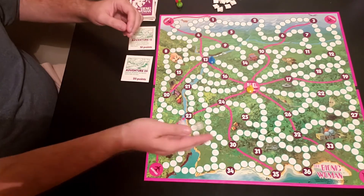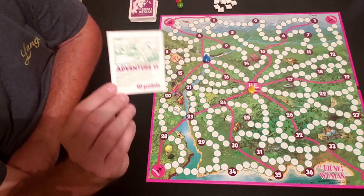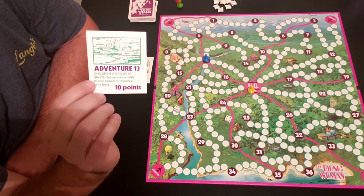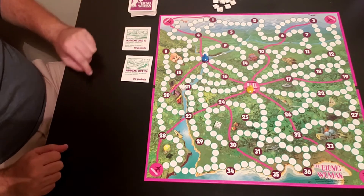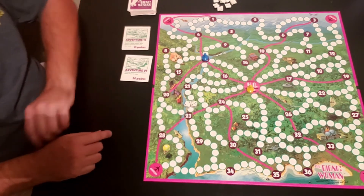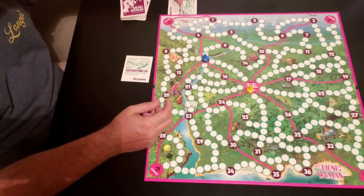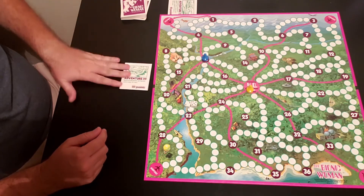When you land on your adventure number, you can gamble - it's like press your luck. If you roll the dice again and get a 7 or higher, you get double the points. If you roll 6 or lower, you lose the card. Say I roll and get a 7 - barely made it! I get double the points. You put the card on the left side of the board, tucked slightly underneath, to indicate double points. Then you draw a new Adventure card - now we have Adventure 9.